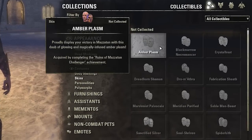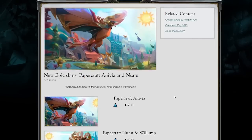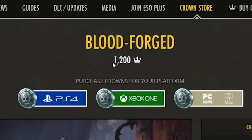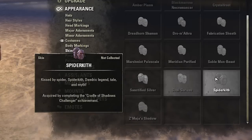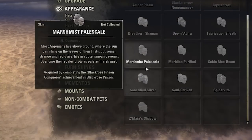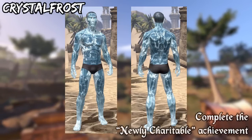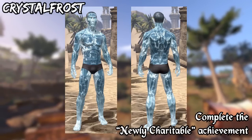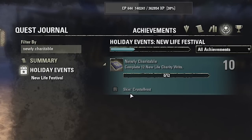In the final part of this video, I'm gonna show you what kind of skins you can unlock in this game. Now, unlike in some other games, you need to actually earn your skins in ESO — well, more or less. Most of them can be acquired by completing dungeon or trial achievements, but there is one that is a bit different. It's part of the base game and it is probably the easiest one to get if you know how to do it. It is the Crystal Frost skin. You can get it by completing the Newly Charitable achievement during the New Life Festival. To do that you will need to finish 12 New Life Charity Rits — these are exactly like the regular crafting rits, but just holiday themed and they only drop during the festival.